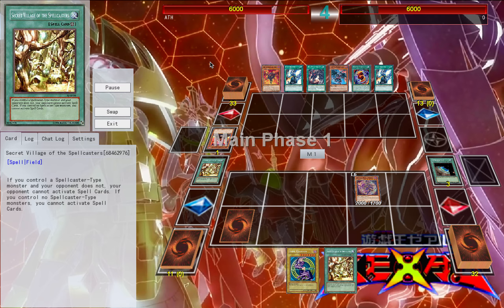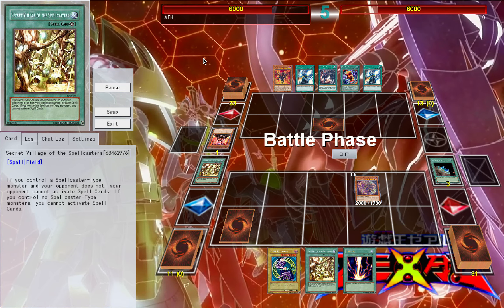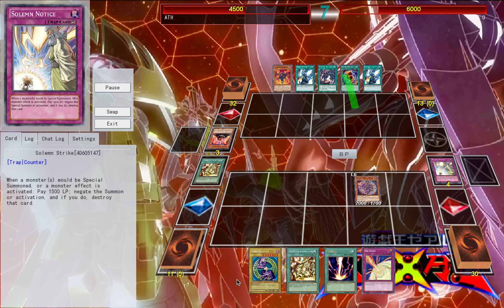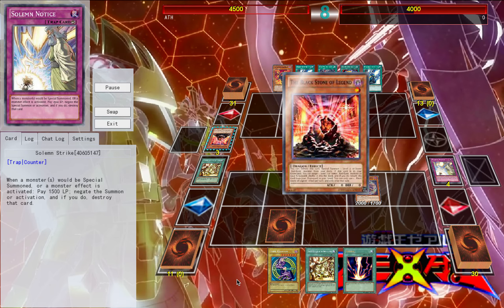That is one of my first notes: back row in this deck is pretty essential. I run triple Solemn Strike, one Solemn Warning, triple Storming Mirror Force, and of course Bottomless Trap Hole — staples. So as you see, I'm doing a pretty basic keep-my-Spellcaster-as-safe-as-humanly-possible strategy, doing that with things like Solemn Warning and Solemn Notice, keeping my opponent at bay for as long as possible.